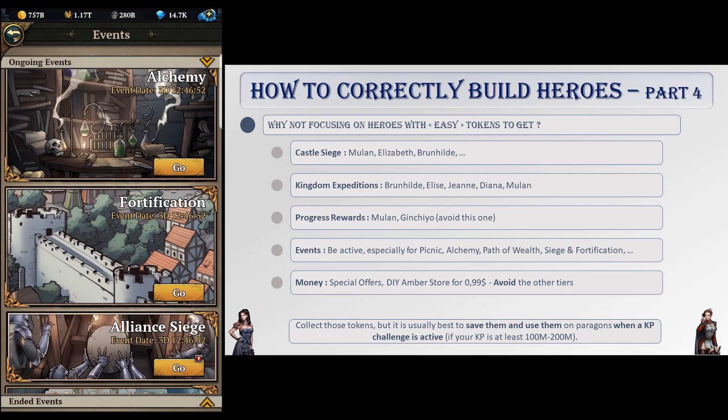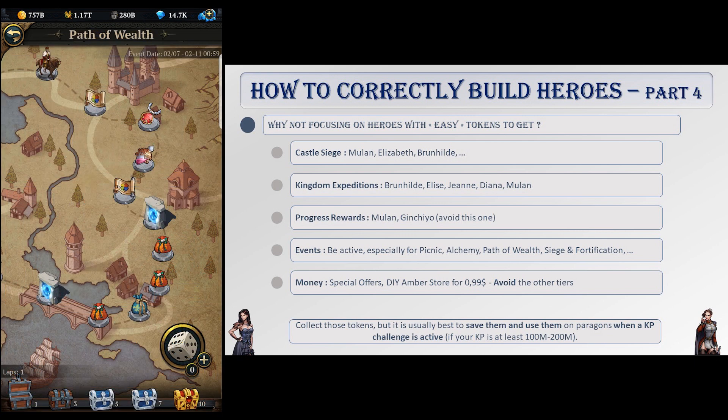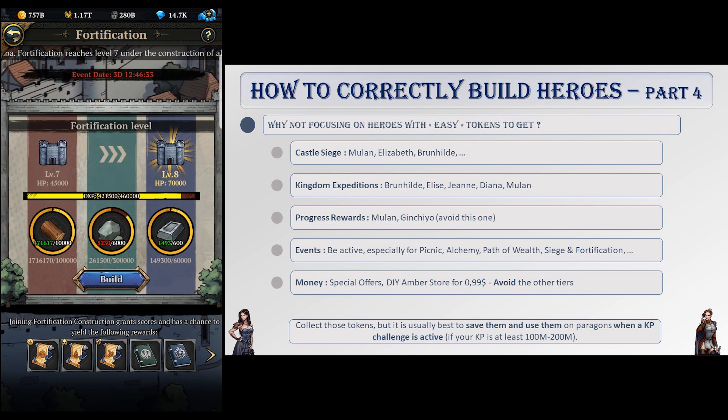Events of all sorts always have tokens for turn-ins, and most of your gem income should go into these events to buy the tokens you need. Even if you net only a token or two, that's still better than nothing. There are also regular events you should always enter because the rewards are free: Picnic, Alchemy, Path of Wealth, Fortification and Siege, and Alliance Championship are the main ones where you can get tokens without spending a dime or even a gem.